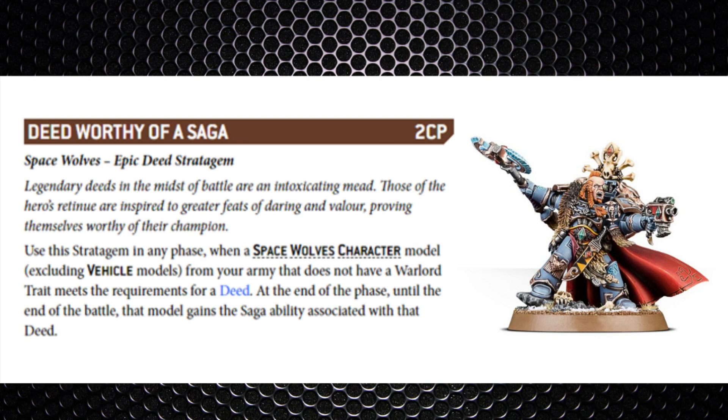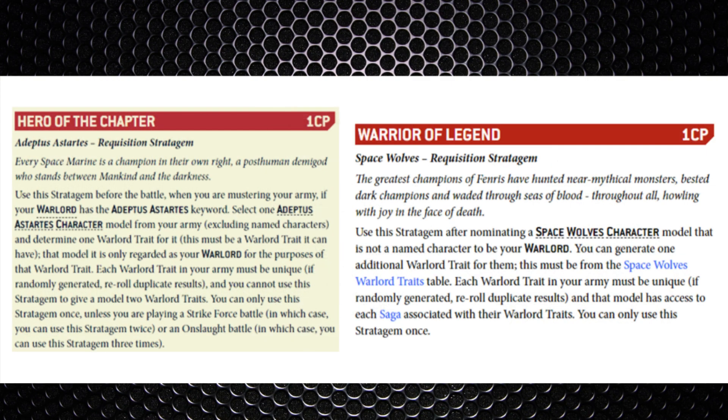Deeds include killing a character, killing a monster, killing a vehicle, or simply making a charge. There are also two stratagems to get more Warlord Traits — the generic Space Marine stratagem Hero of the Chapter for one command point, and the Space Wolves unique stratagem Warrior of Legend, which gives a single character an additional Warlord Trait. You can effectively have two deeds and unlock two sagas, so the combos really start to add up.